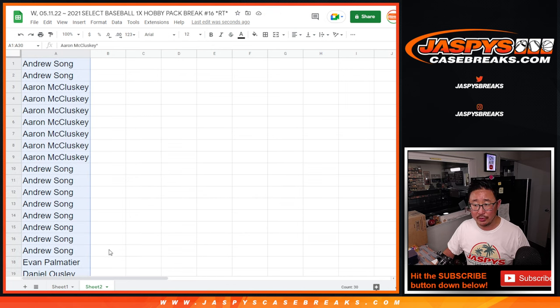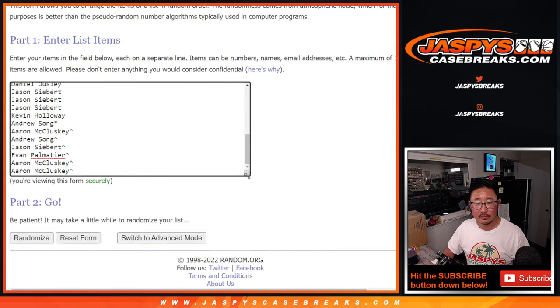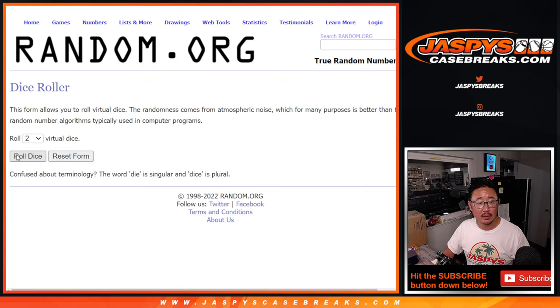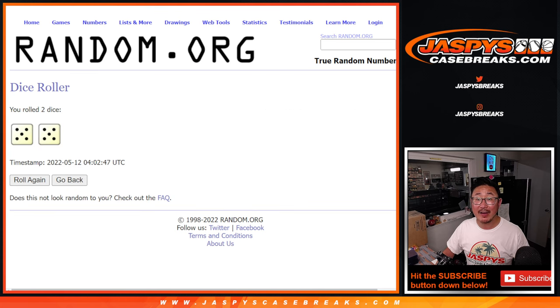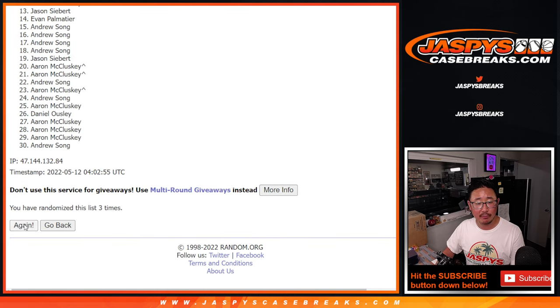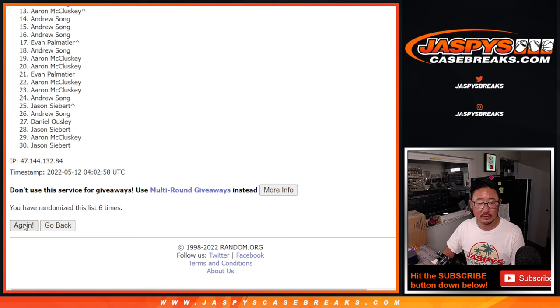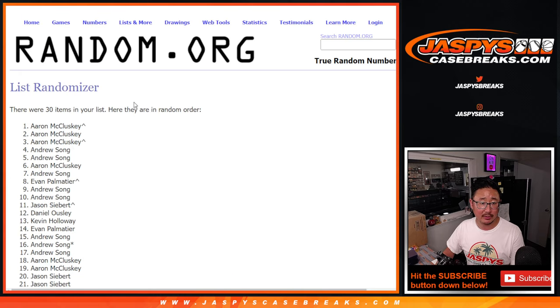Now let's do the break. Let's roll it, randomize it — five and a five, 10 times for names and teams. Rolling one through the tenth and final time.